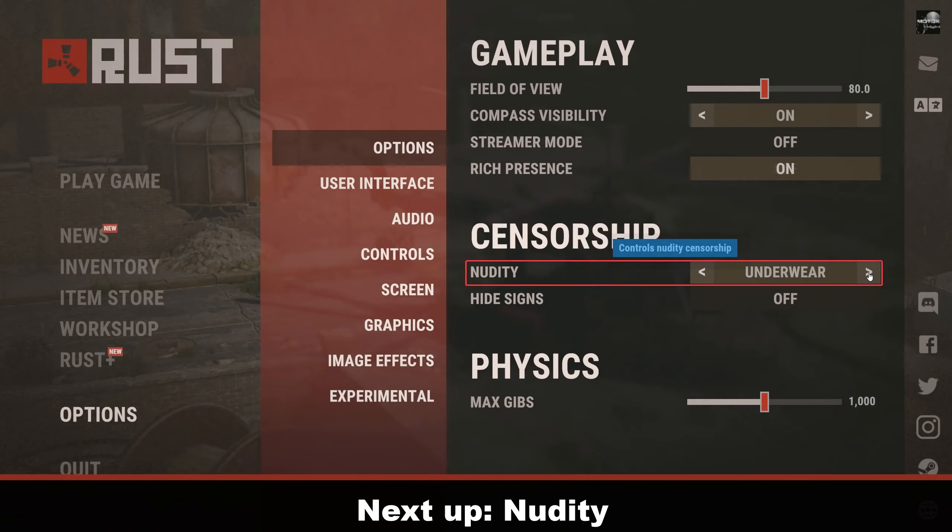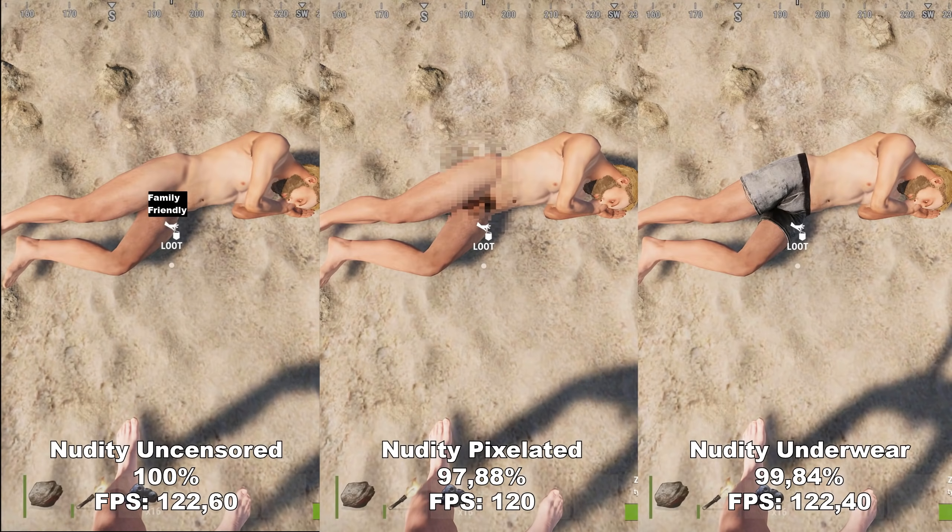The first setting we're going to look at is Nudity. Inside Nudity, we have three options: Uncensored, Pixelated, or Underwear. Surprisingly, there is actually a difference in FPS depending on what setting you choose. Uncensored and Underwear will be about the same — there's really no difference in FPS here.